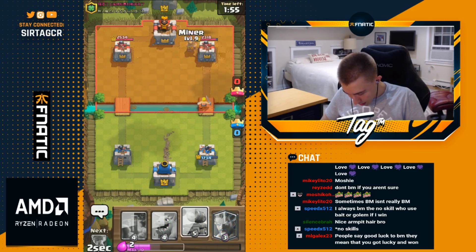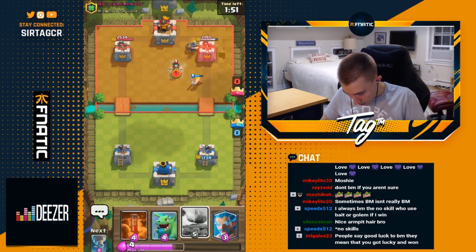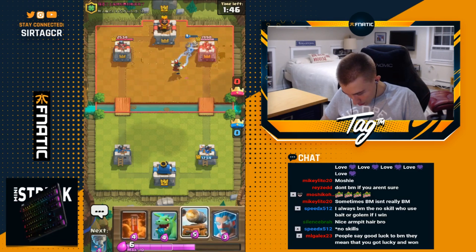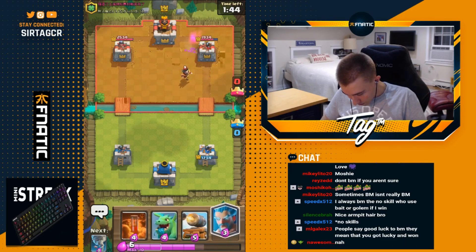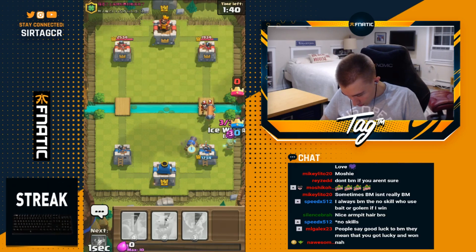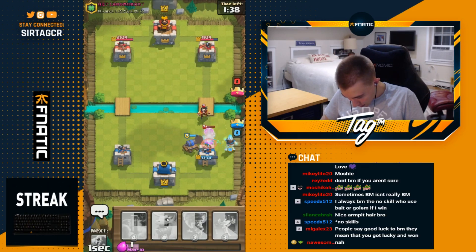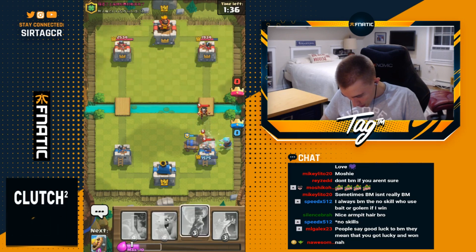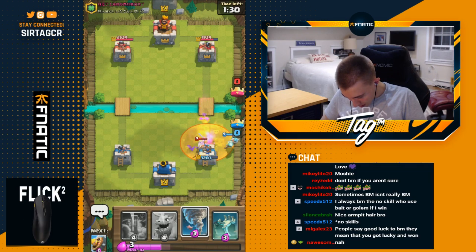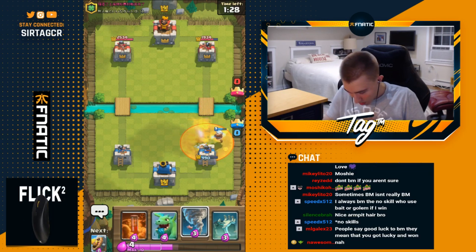He's going for an electro wizard — is he going to support it with a battle ram? He does. I'm going to go in for the cannon cart and ice wizard to make sure everything dies. Oh, that was super close. Unfortunately the cannon cart dies, but the ice wizard is still alive and will ensure we kill everything. Man, that's a lot of damage he just got on me — this is going to be a precarious position to bounce back from.